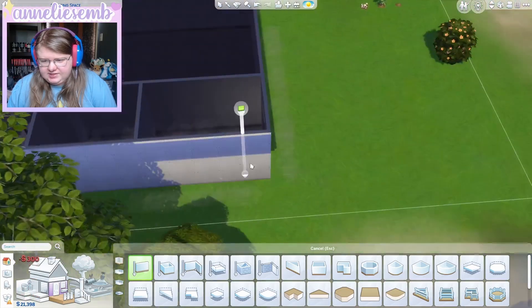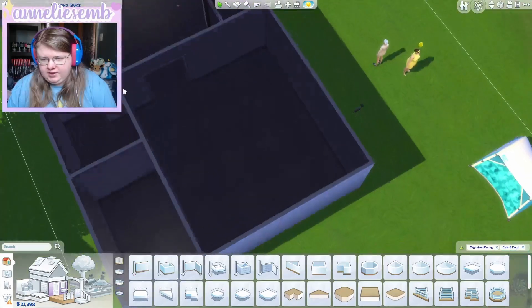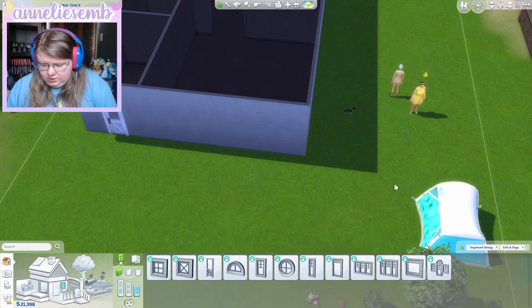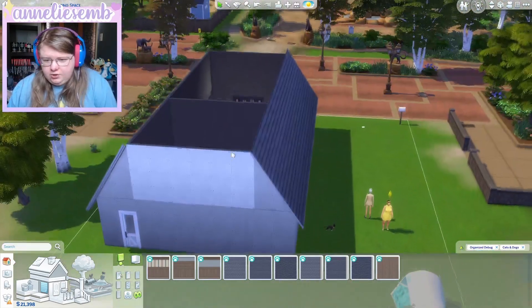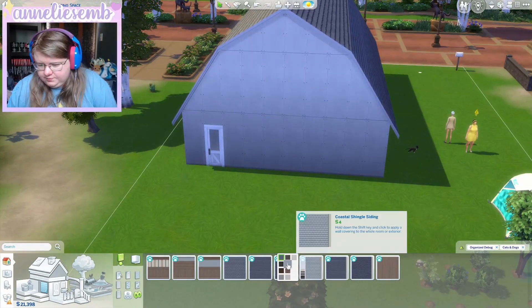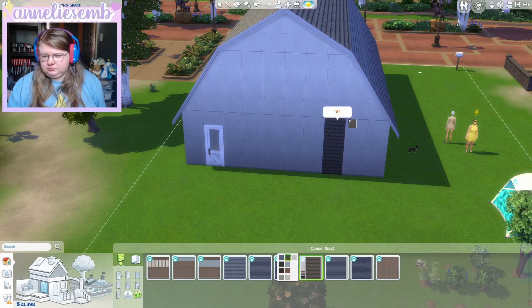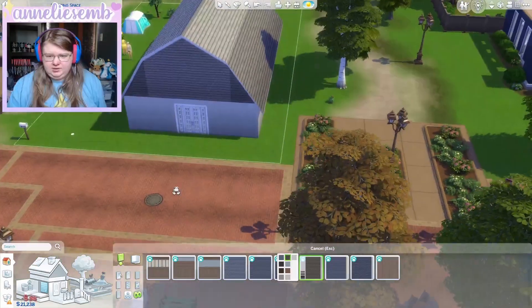We'll put laundry there — clothes off and that sort of thing — and then that will be a kitchen-dining area. We want windows, and I think for up the top we want like the shingle sort of look. We'll find the shingles we like to go with it.